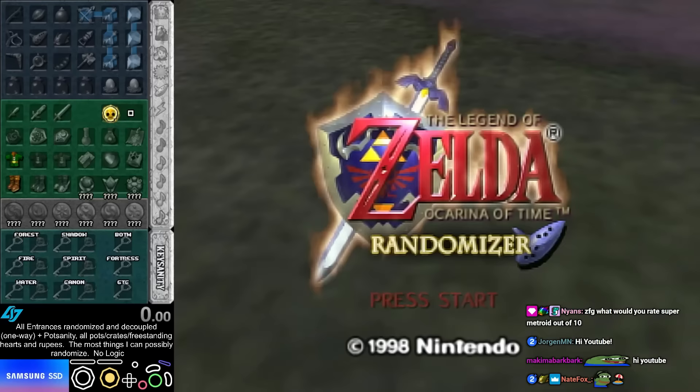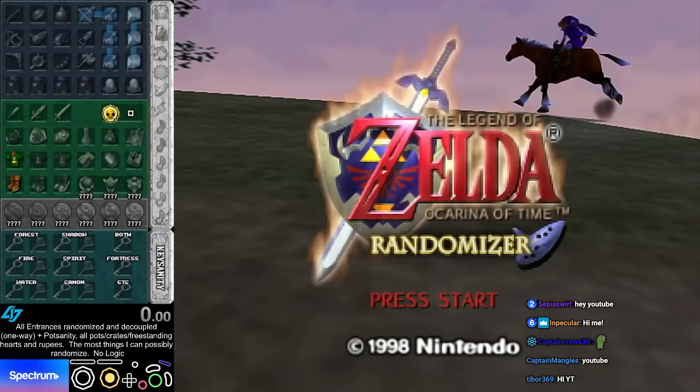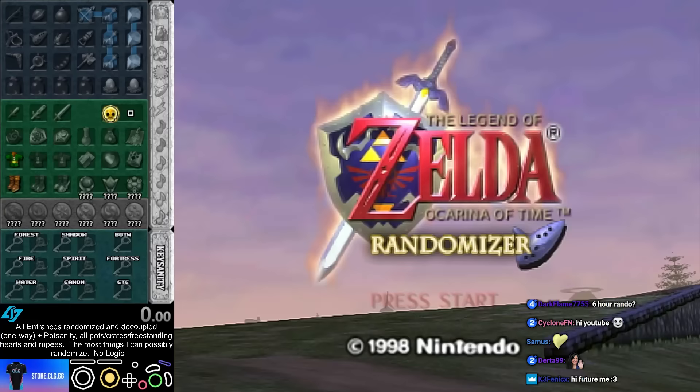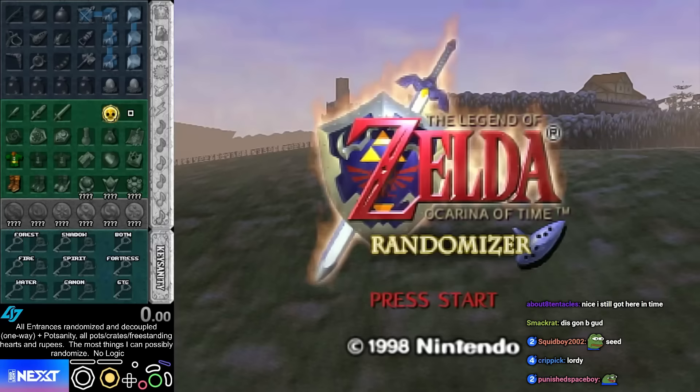So this randomizer, I have pretty much as much as I can possibly randomize. All entrances are randomized. The pools are mixed, so any entrance can be any other entrance no matter what. They are also decoupled, which means each entrance is one way. So if I enter the entrance to Kakariko and I find Goron City, if I go back in the same entrance, I could find Kakiri Forest or something. So entrances are max randomized.